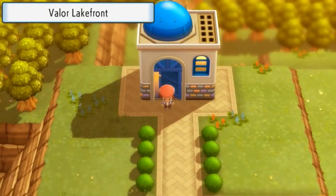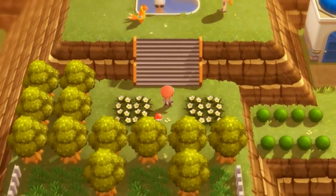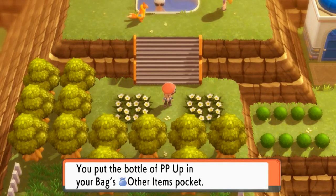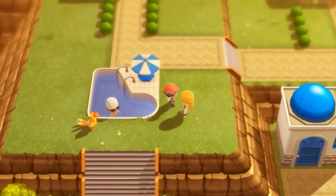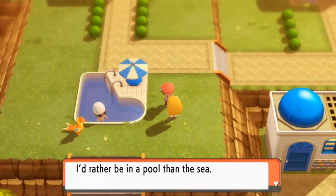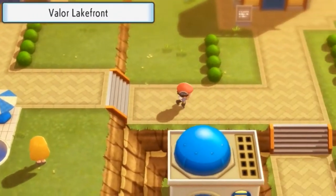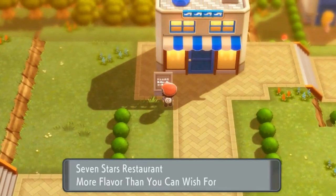I wonder what happens when you fill the Pokedex. Going right here, I think you find yourself a PP Up — which is great. Another NPC says to come back after defeating the Champion. Someone else says they'd rather be in a pool than the sea since the salty tang tastes like their tears after a hard day of work. Then we have the Seven Stars Restaurant.